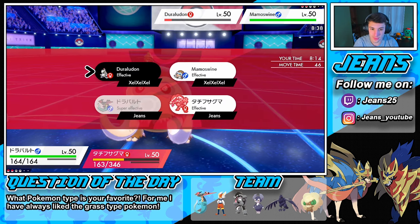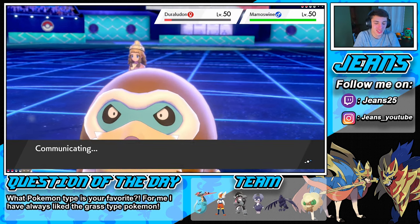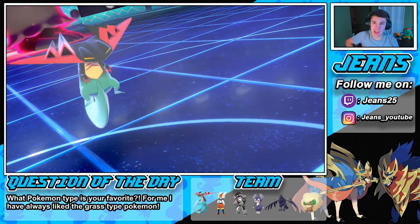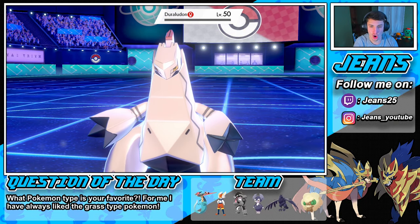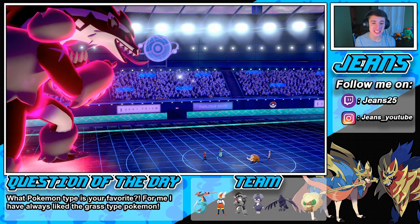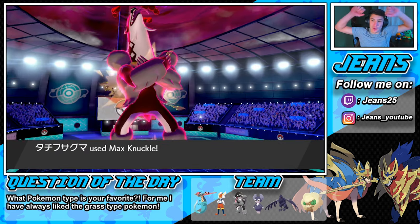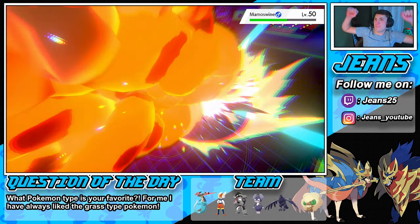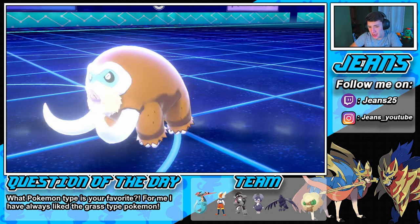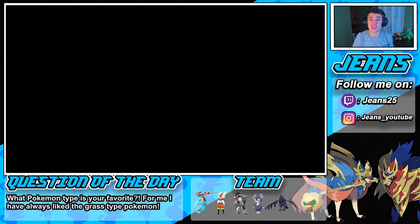Dragon Darts gonna come out first — bye-bye Rillaboom, bye-bye! See you! We don't even need the crit — the crit was just to rub the loss in this guy's face. Dragon Darts do a little bit of damage and then we can put our hands up — victory baby! Let's get it! That is how you do it — this team is rocking out, it's tons of fun and it does work.